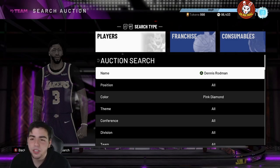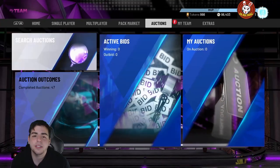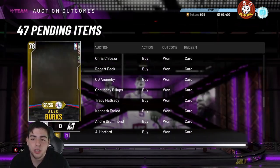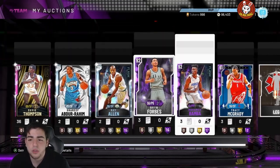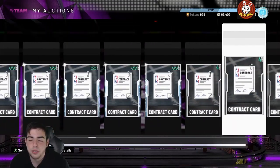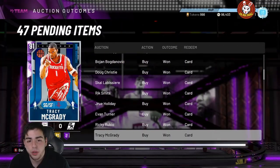What's good YouTube, it's your boy Bugs back with another NBA 2K20 MyTeam video. Today we're going to be going over the auction house glitch. Before we get into it, make sure to smash that like button, drop the sub and all that good stuff. Also make sure to follow the Twitter — we are buying and selling MT on there.